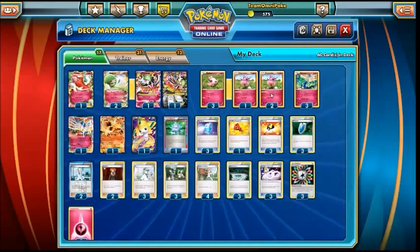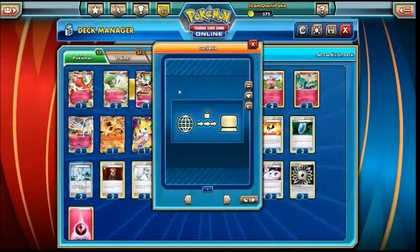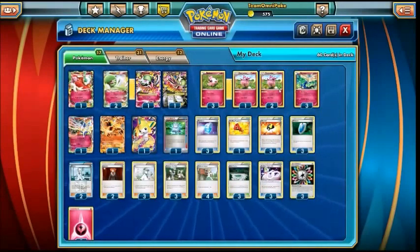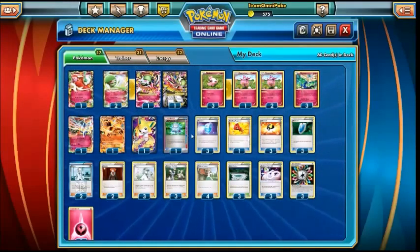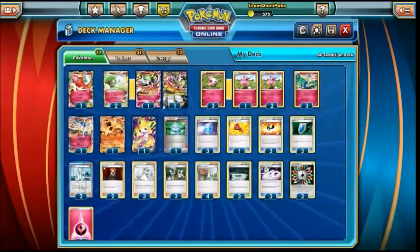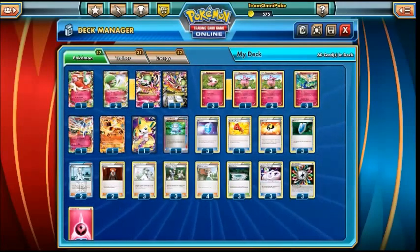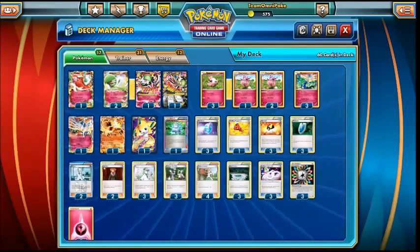Onto the trainers — there's not too much different from a standard Aromatisse list. We've got one Computer Search, because there are lots of little puzzle pieces you're going to need to set up a big Mega Gardevoir — whether it be the Xerneas, the Aromatisse, one of the Mega Gardevoir pieces, the Gardevoir Spirit Link, a Max Potion to heal up, or even one of the other attackers. Having Computer Search means you can get all the little pieces you need to get your Mega Gardevoir going as quickly as possible and deal as much damage as early as possible to overrun your opponent and take six prizes.